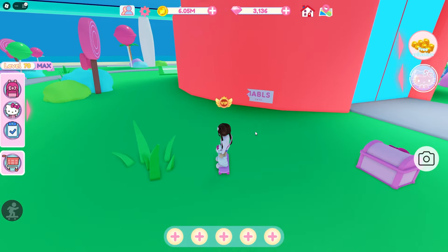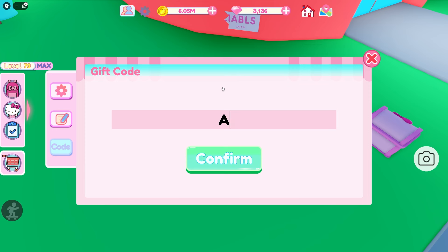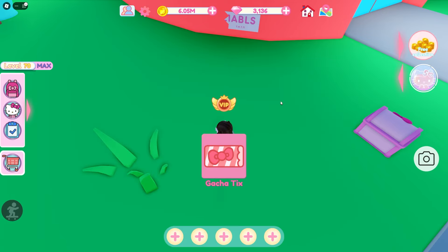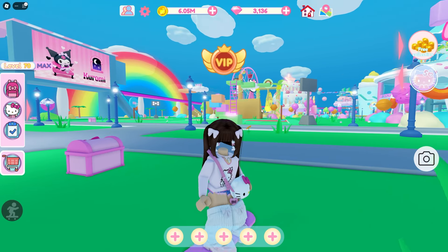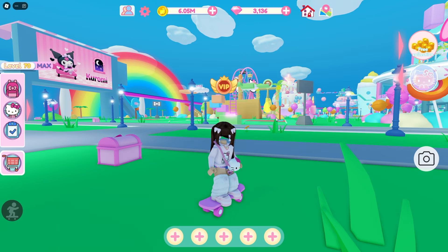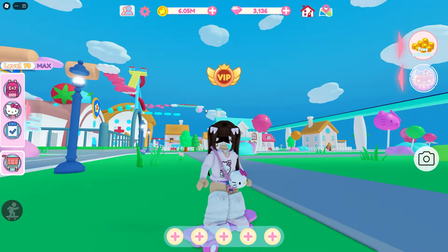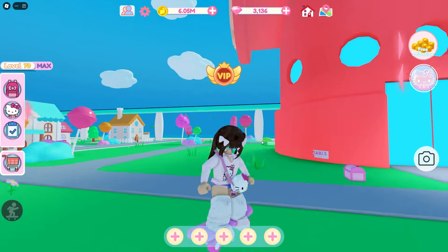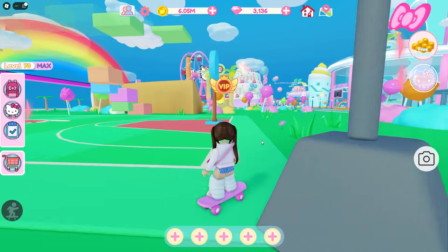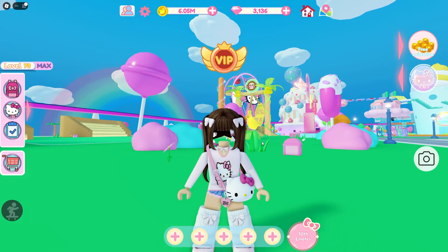Then go to the gear icon, down to 'Code,' and type in A7BEL1ABLS, then confirm and you'll get yourself a free ticket. If you're still needing tickets for the Basmaru dress, I'd recommend getting that code — it's free and super fast and easy. So I think that is everything in this update: a Kropi blueprint, Kropi birthday, and the birthday wish. I had a lot of fun playing Kropi Dash. I hope you guys enjoy this video — thank you so much for watching, see you later, bye!